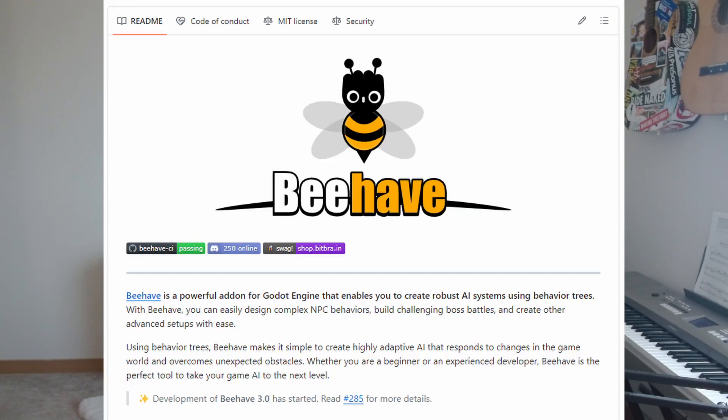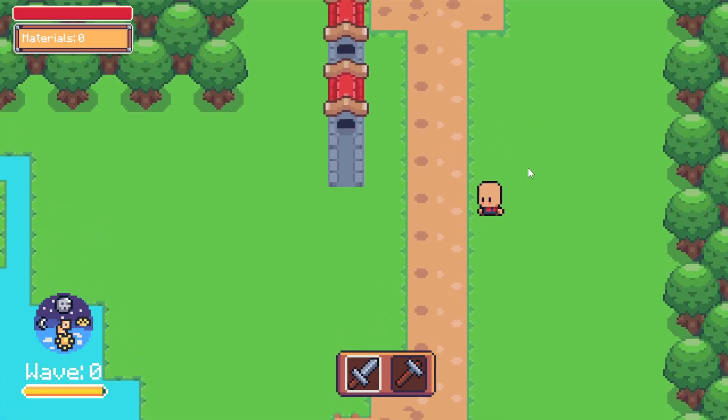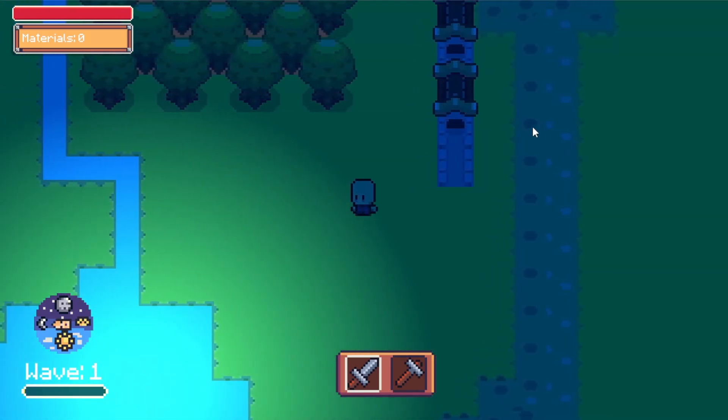I've never really built a behavior tree or even really worked with them, but luckily there's a super awesome plugin called Behave that another game dev YouTuber named Bitbrain made and it does it all for me. I'd sort of been dragging my feet on implementing it for a while. But I finally bit the bullet and dove in, and it actually ended up being a lot easier than I expected. The behavior tree stuff works perfectly — shout out Bitbrain.